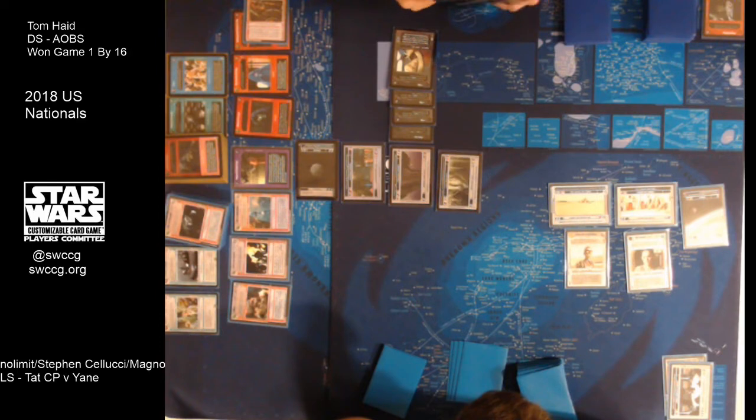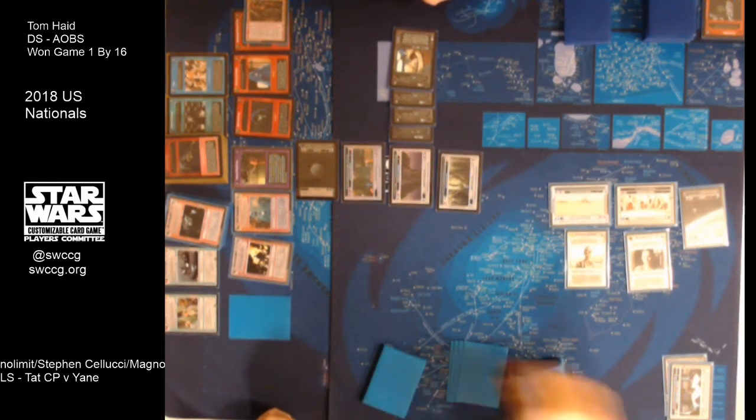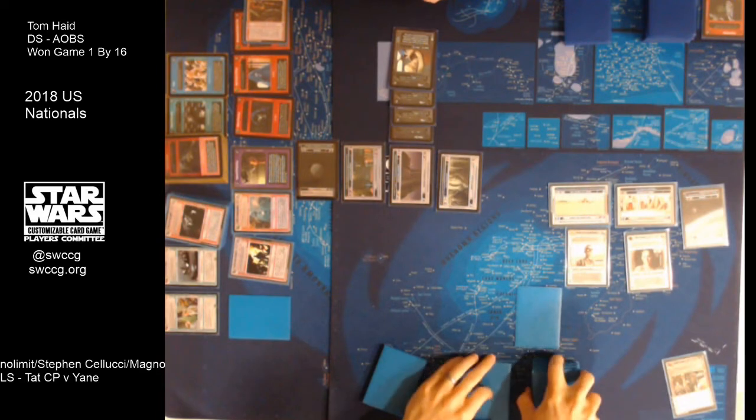Some shoutouts in the chat for appreciating the commentary — we've been enjoying ourselves here and hopefully you have too. He just Walklinged back the Jedi Council Chamber — that's big. So Black Sun is flipped and does a ping damage. She's already at a battleground site and Luke is not. It looks like Cellucci top-decked the JCC and knows he's gonna want that activation, so he places Walkling out of play to retrieve it.